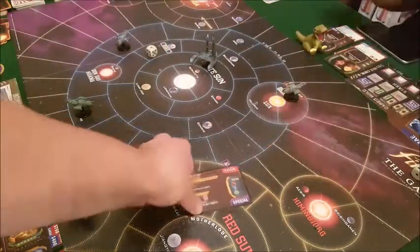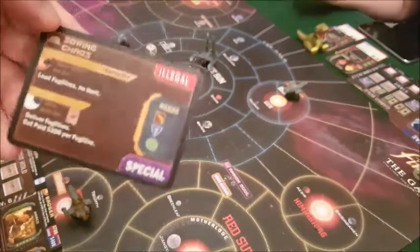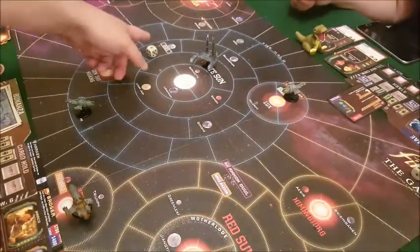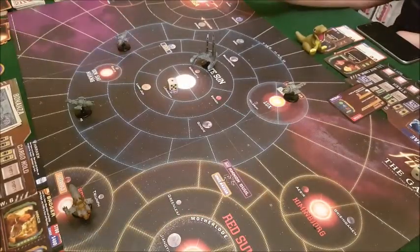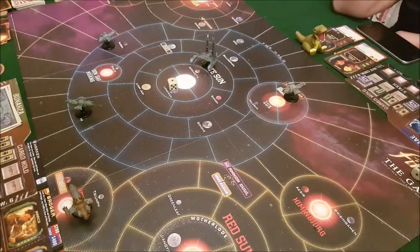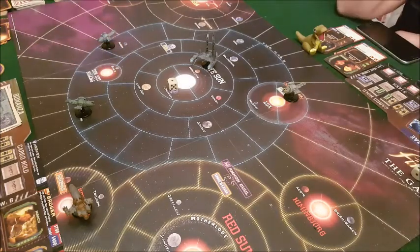She failed the roll anyway so she can't carry on moving to Osiris. If you end your turn on one of these little planets you can do some generic work which earns you two hundred bucks. You can never do the same action twice. She can't move again, so she earns two hundred bucks. Now it goes to Jason who's going to attempt the second goal.